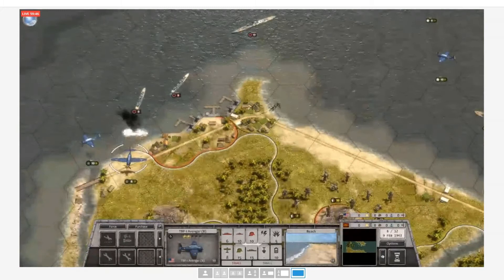The Americans have now eliminated four of the five Japanese ground units and need only one more to secure victory in this game, assuming they don't lose a battleship or aircraft carrier.